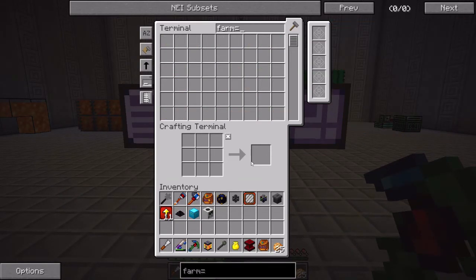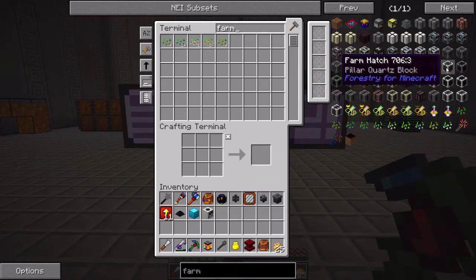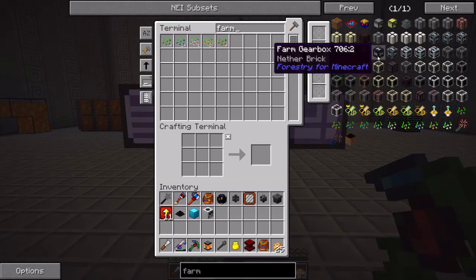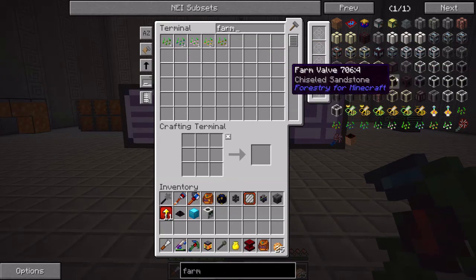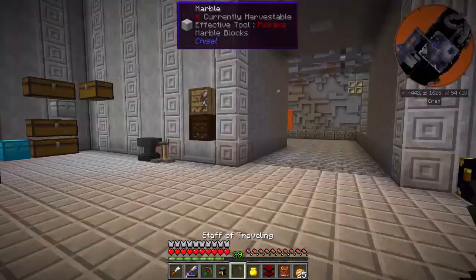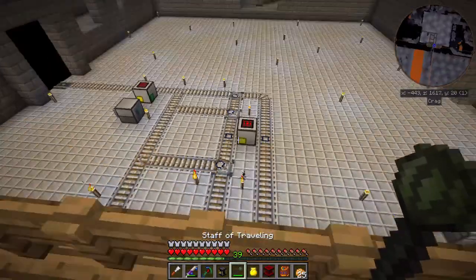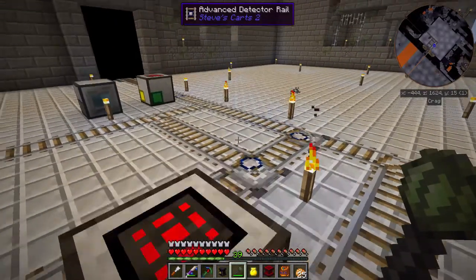I've considered doing the Forestry farm blocks. I haven't really done these maybe two or three packs ago, so it's been a really long time since I've done any of the Forestry farming. There's also Steve's Carts. I thought about doing that, but I don't know. I really like the system that I have down in my mining right now, but I might just use it for mining.